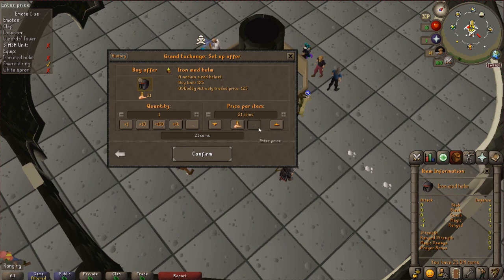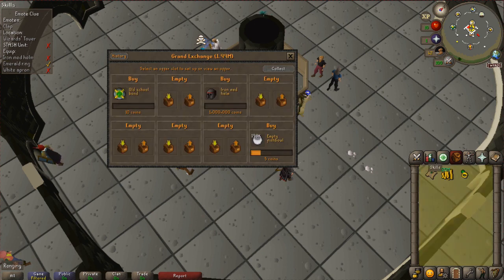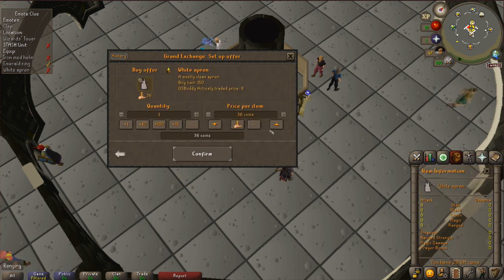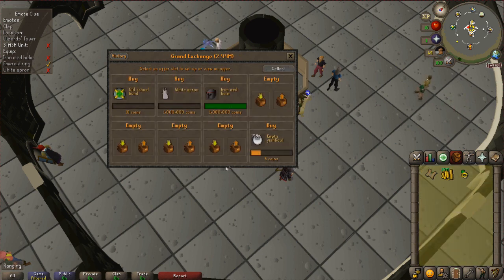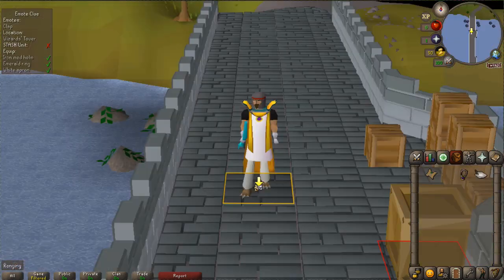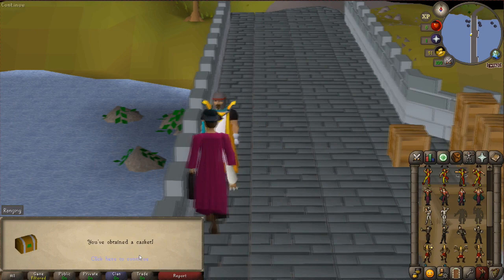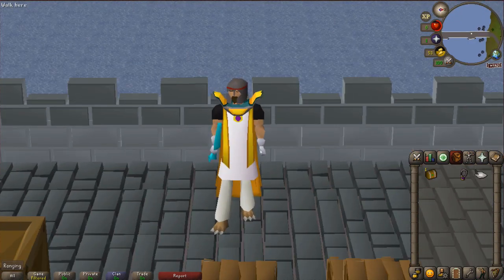We are going to start off by buying this for 1 million GP. Oh god, please don't make... that was a bad idea. Wide apron — 1 mil, come on, don't screw us over. Oh thank god, dude. Thank the lord. Please be the casket. Perfect. What do you think, boys? We look pretty nice. Give us something nice.